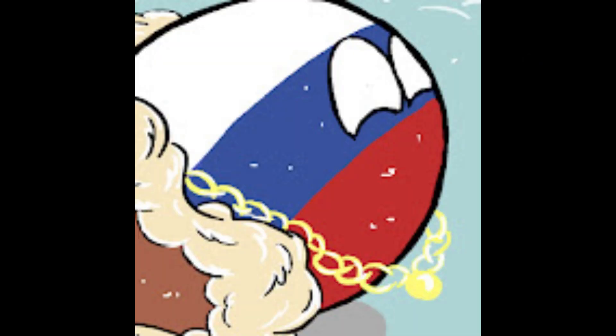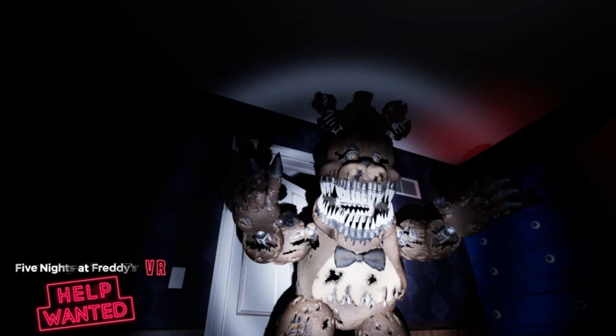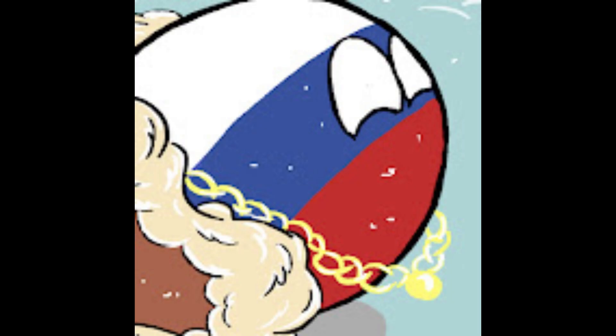EditingNardo here. Unfortunately, the last entry got cut out early for some reason. For the sake of this, I'm going to reread this entry. Beta Nightmare Fredbear in Help Wanted trailer: this refers to, in the Help Wanted trailer, the design of Nightmare Fredbear having a different color scheme similar to Nightmare Freddy, with him being brown instead of yellow. And that is the last time you'll ever hear of EditingNardo, hopefully.